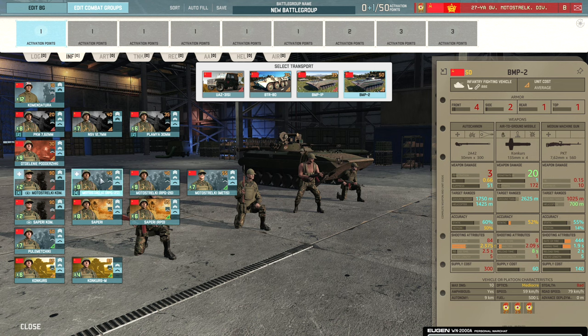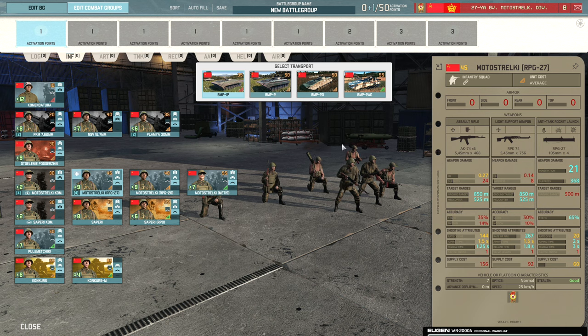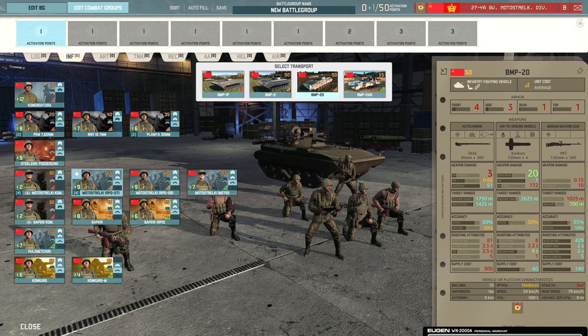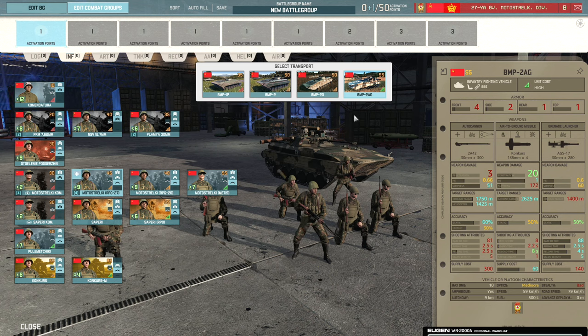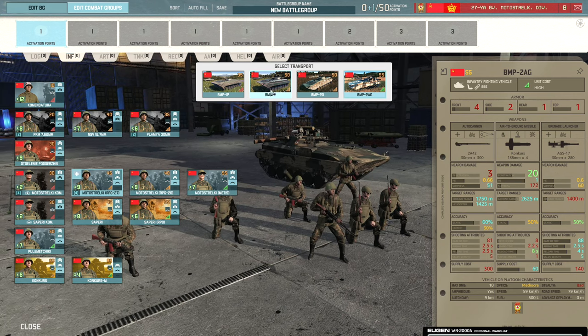Moving on we have the Modestralke RPG-27. This is pretty nasty — a 45-point squad with 9 on a card. They get six AK-74s, the RPK-74, and an AT weapon with 21 penetration, 65% accuracy, and 20 rounds per minute rate of fire. You do not want to get a tank close to these. Transport options include the BMP-1P, BMP-2, BMP-2D — which has extra side armor but is not amphibious — and the BMP-2AG, which is a BMP-2 with a grenade launcher instead of the machine gun, a pretty nice upgrade for suppressing enemy infantry and only 5 extra points over the normal BMP-2.